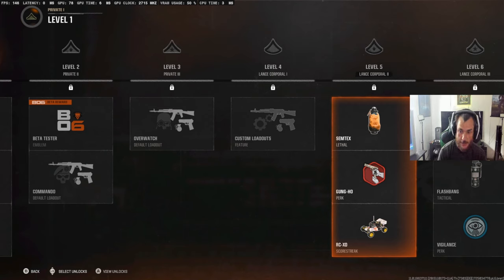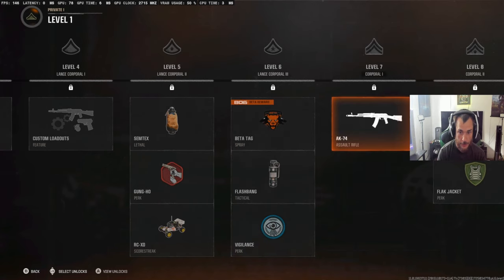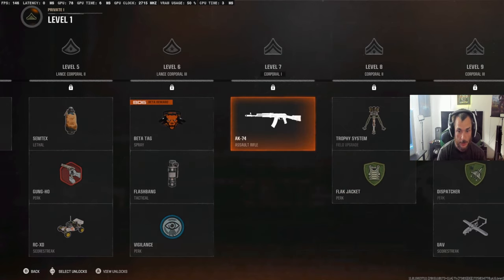Level five, you get Syntex, the Gung Ho perk, and an RCXD car. Level six, you get a beta tag spray, a flashbang, and the Vigilance perk. That beta tag looks pretty cool — I like that dog thing, the three dogs. I like it a lot.